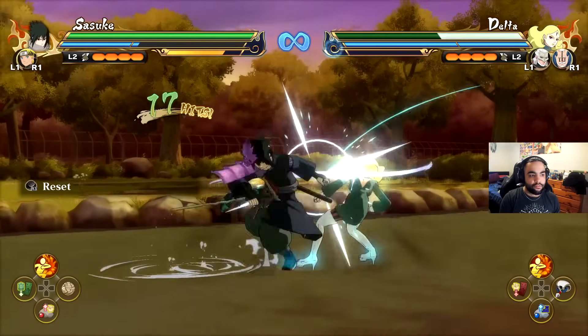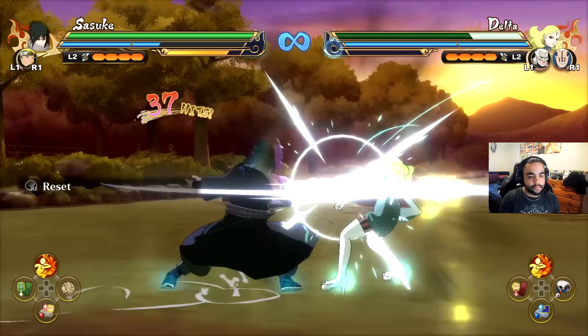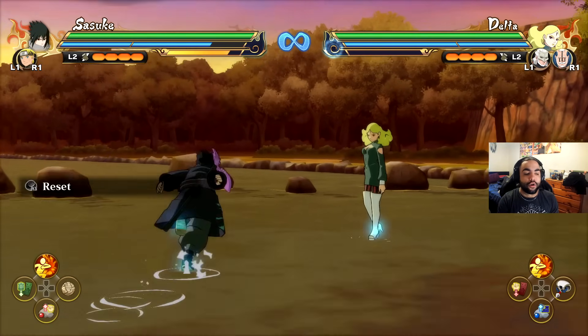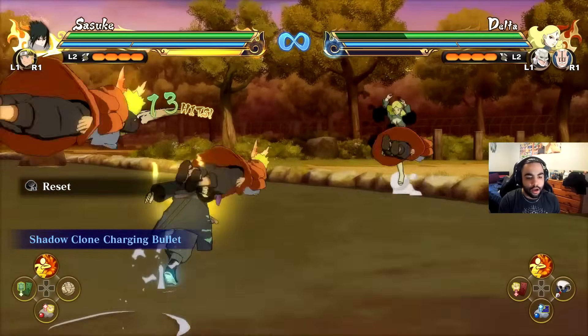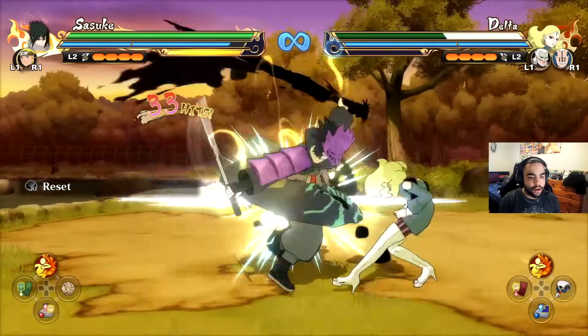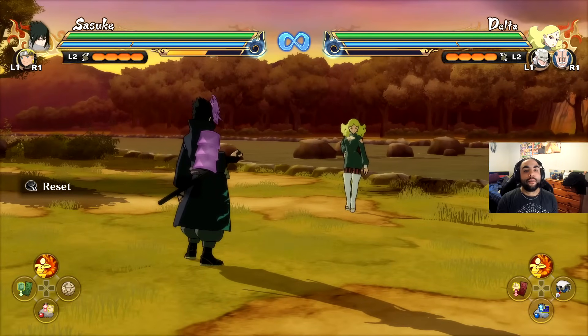You can use the infinite stun as a way to slowly get chakra back — that's something to bear in mind about using jutsus within your combos. Jutsus within your combos is really good, even using support jutsus. Naruto's Clone Jutsu, for example, gives you a lot of damage and then you can continue on your combo, which is very useful.